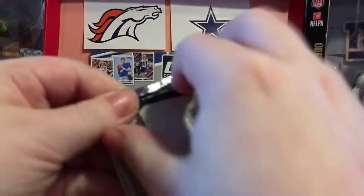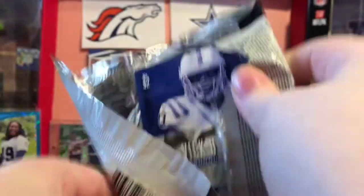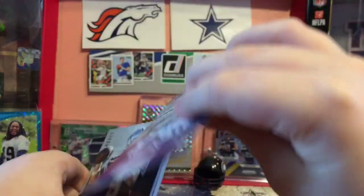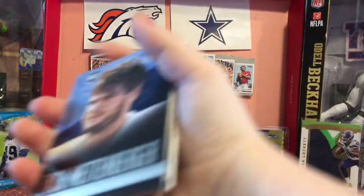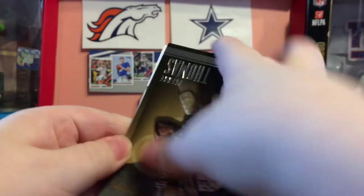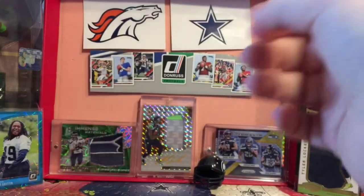2014 Prestige — super thick pack. We're guaranteed a rookie jersey, I think. We got Johnny Manziel — Prestigious Picks — Mike Evans rookie, that's nice. Zach Mettenberger, Cameron Wake, Eric Berry, Vic Ballard, Tony Romo, Richard Sherman. Cody Latimer Prime — three color patch, super sick. That's a nice prime jersey card.